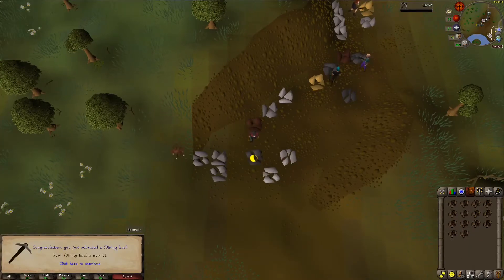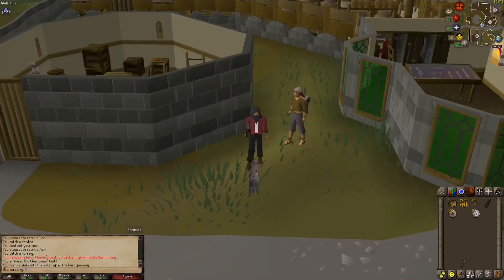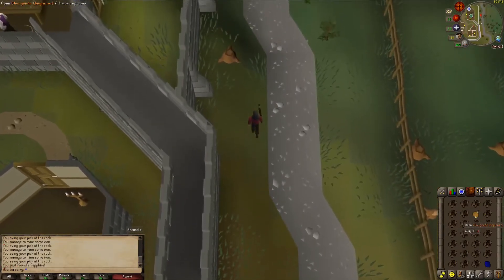That's 51 mining coming in. Would you look at that — that's my first clue geode. Obviously all that does is give you a clue scroll, sort of like a clue bottle gives you when fishing. Here's a casket for that beginner clue — I believe it's casket 15. Not a whole lot, but I will definitely take a few more law runes. I wasn't paying attention, but I got another beginner clue geode.